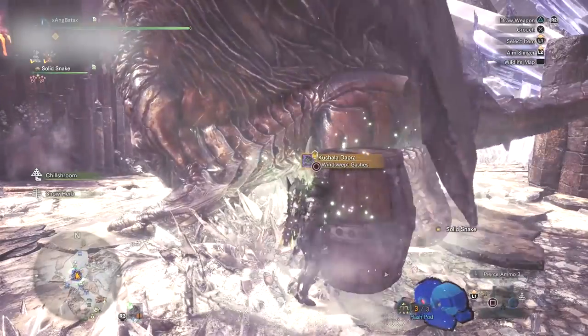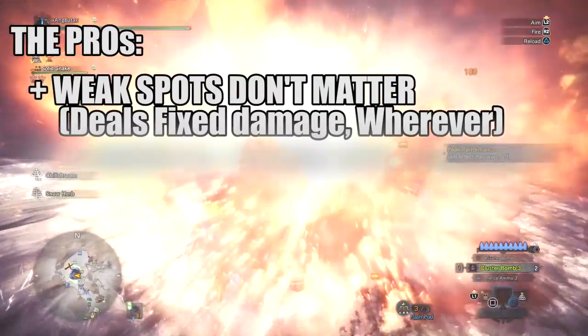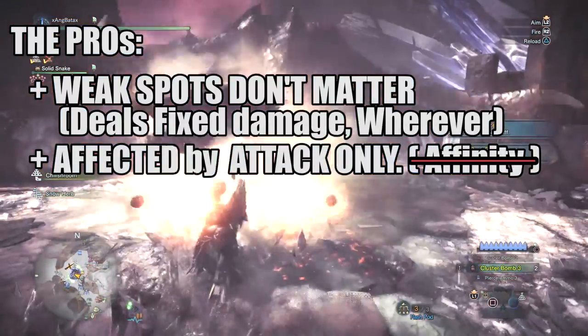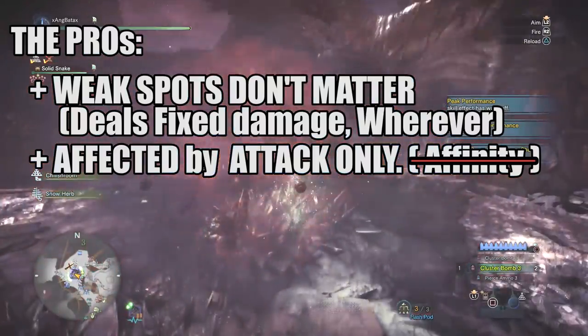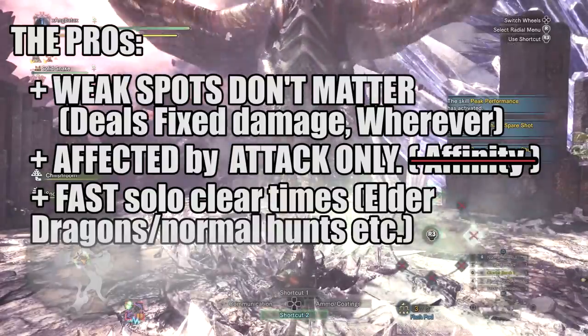Here are some good things about the Cluster Ammo. First, damage is not dependent on where you hit the monster. Second, damage is fully dependent on attack and not on affinity. Third, it will give you fast consistent clear times on your solo hunt. Fourth, explosions — they're cool.